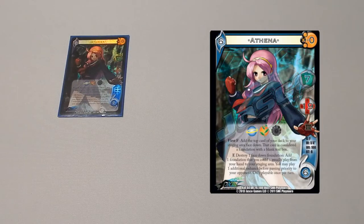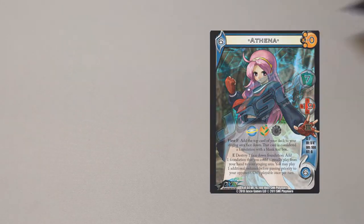The main character is Athena. She is a seven-hander that builds a free face-down foundation every turn, so she's basically an eight hand-size character. Her bottom ability allows her to drop down a foundation on her turn, so she doesn't have to wait a turn — she can just put down a foundation immediately. A very good tournament character, very solid and a really good choice.